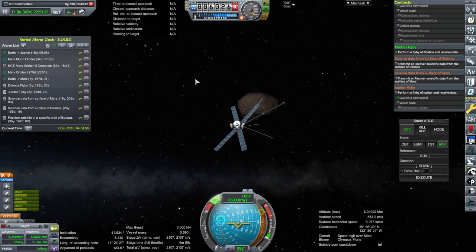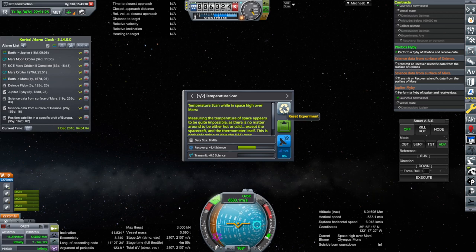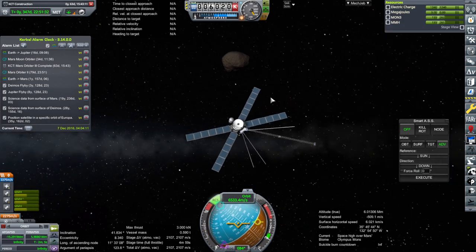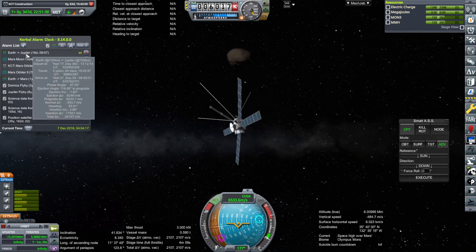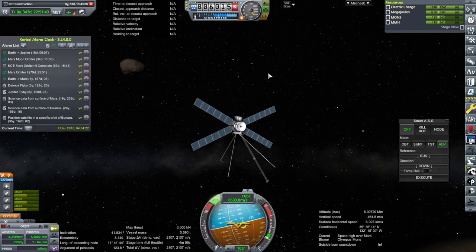Nothing more that we can do, and we're now in Mars space. So this one managed to get something after all. Now we just have to do Deimos, which is actually the easier one generally speaking. But first, launching for Jupiter, which is also to satisfy a flyby mission. So that's nice.